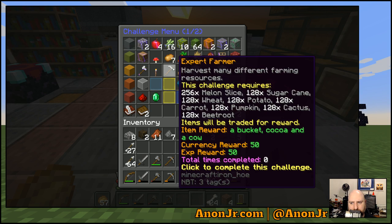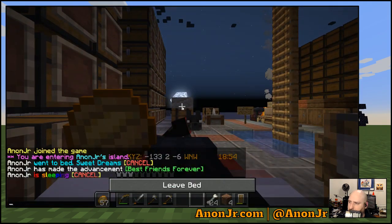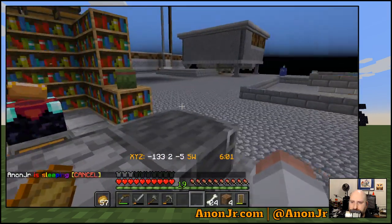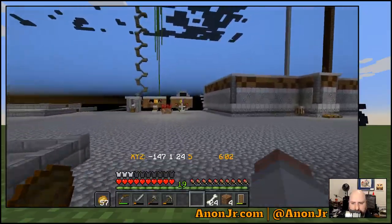I can't accelerate the melon slices or the pumpkins, but 128 sugarcane — that's two stacks. Two stacks of sugarcane, two stacks of wheat, two stacks of potatoes, carrots, beetroot. That's two stacks of everything, and four stacks of melon slices and two stacks of everything else — except for the pumpkins and melon slices, though even the melon slices I might be okay on.